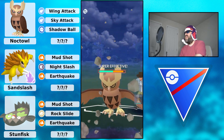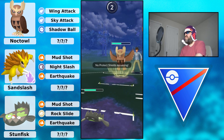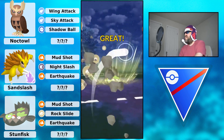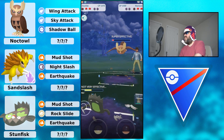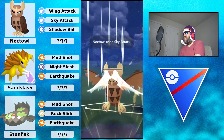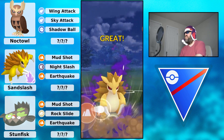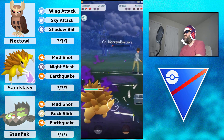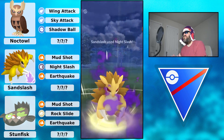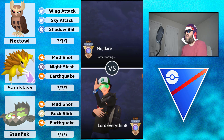Going for the Rock Slide - you need like three Rock Slides to KO the Noctowl. They're able to throw another attack - a Sky Attack - but that's not going to do much. This Rock Slide connects, just need one more to KO. They go for Sky Attack rather than Shadow Ball. Sandslash comes in, goes for Earthquake - it does KO! Getting to Night Slash, this KOs the Noctowl. A great win, very well played to both trainers.